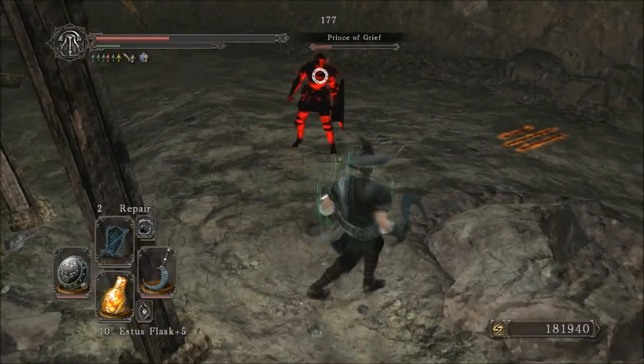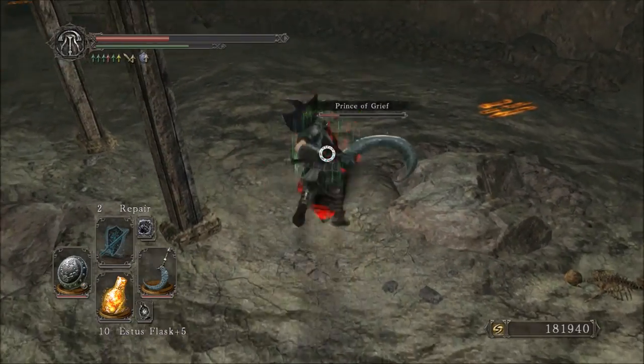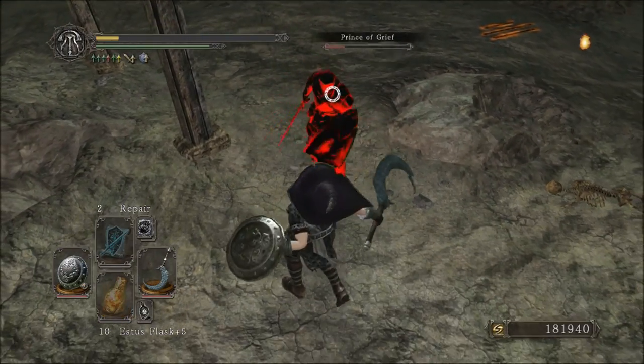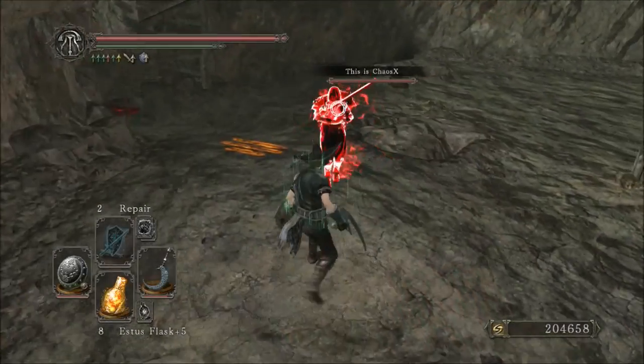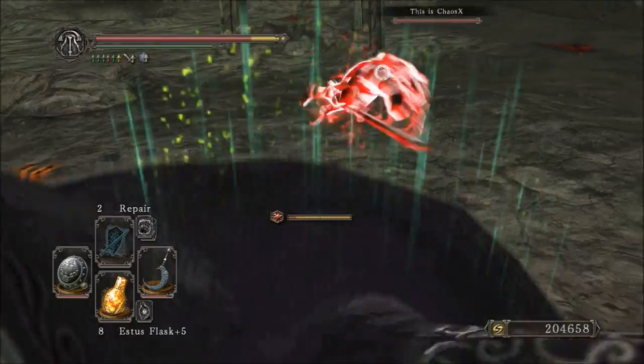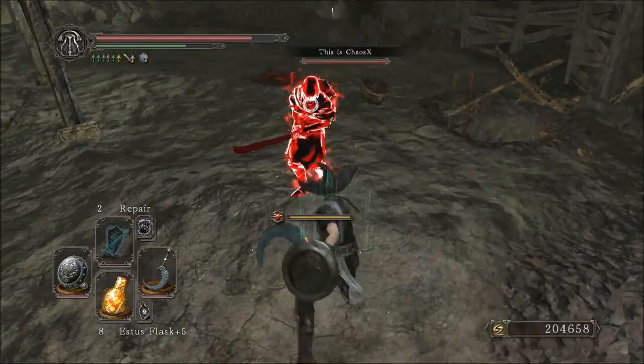For me, the attack rating is 455 with Ring of Blades +2, so 405 without that. The counter strength of the weapon is 110, poise damage is 20 per hit, and the weight is 4 units.